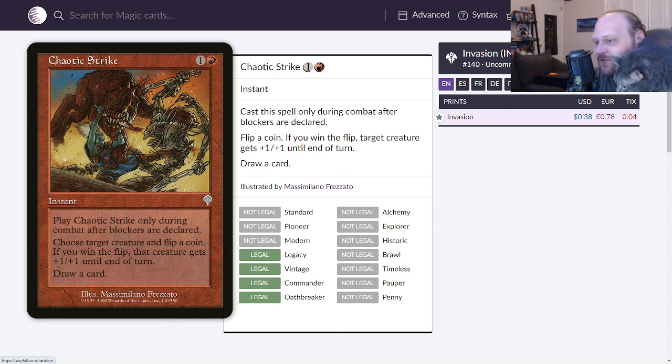Chaotic Strike, only ever printed in Invasion — two mana, one and a red, instant. Play only during combat after blockers are declared. Draw a card, then choose target creature and flip a coin; if you win the flip, that creature gets plus one/plus one until end of turn. The best thing about this is that it cantrips — everything else is terrible. Why do I have to flip a coin for just plus one/plus one and nothing else? It's bad, but it does cycle since it cantrips, so I'll give it a 1.7.